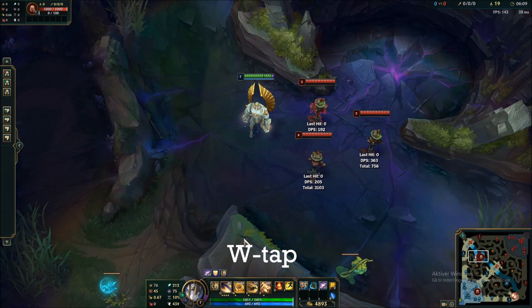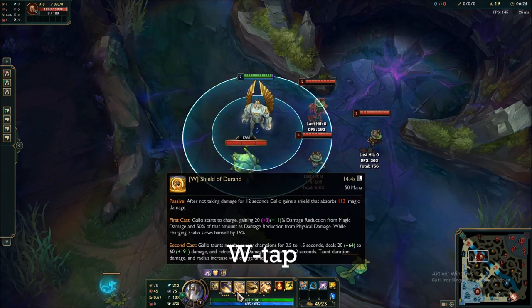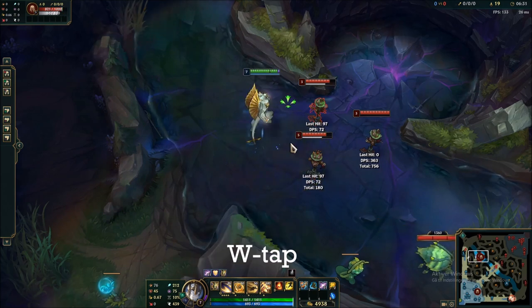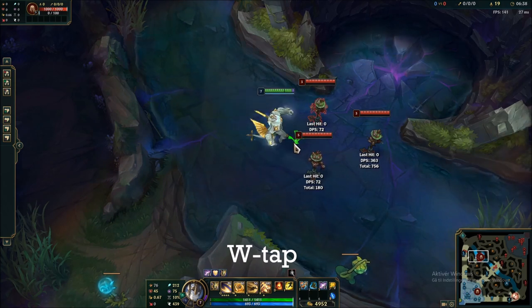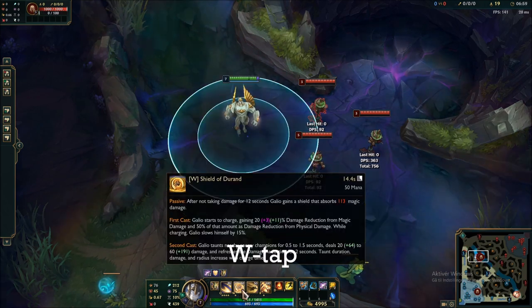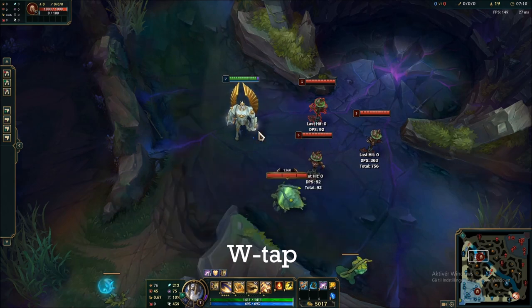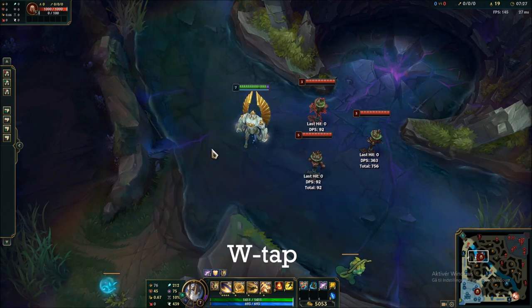For the next Galio mechanic, we're going to talk about his W. What it's really about is that Galio gets a large amount of damage reduction that scales very heavily with AP when he uses W during the charge and for two seconds after. Galio can tap his W to get this shield of damage reduction instantly. So if you're getting ulted by a Karthus, Ezreal, or Jinx, you just do this and you get a huge amount of damage reduction. Note it has a 50% reduced effect on physical damage, so it's more effective against AP champions, but can still be used against AD champions like Caitlyn or Miss Fortune.